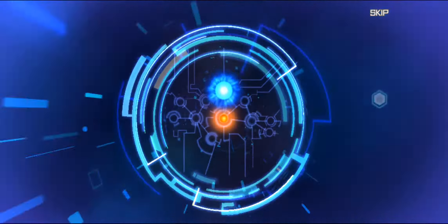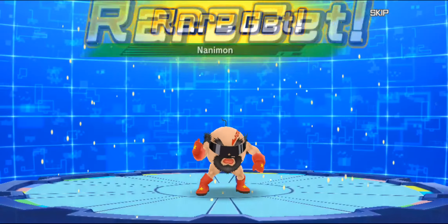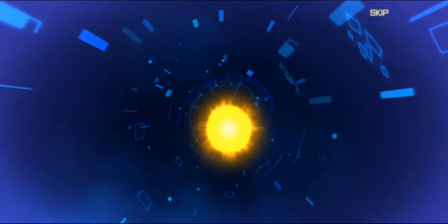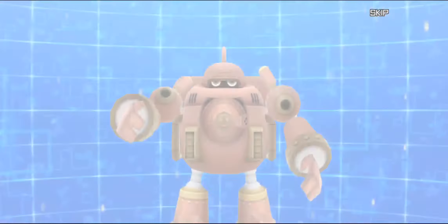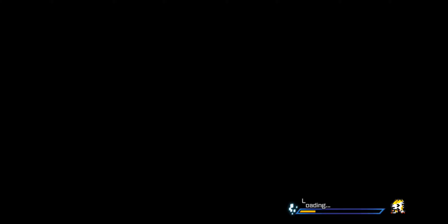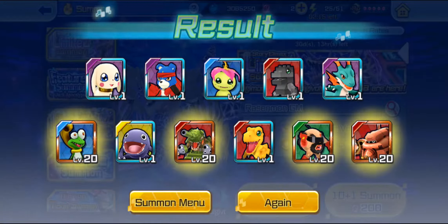Harismon's Mega, Rasenmon and Rasenmon Fury Mode both dropped today, and after doing some grunt work I have gotten myself up to 202 rubies, which means we can actually pull for it. It is part of a new machine, which is kind of weird considering everybody has Harismon, but I'm sure it's just so you can unlock his actual Fury Mode.